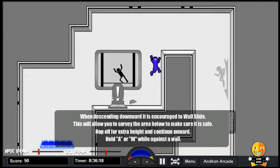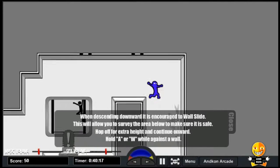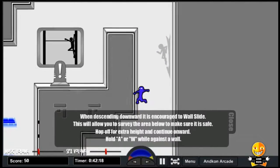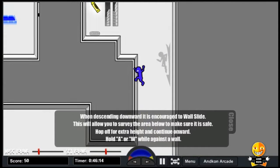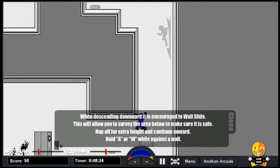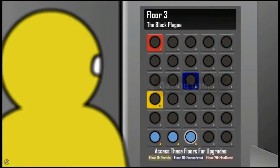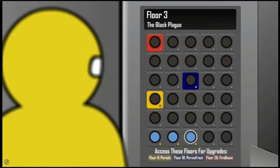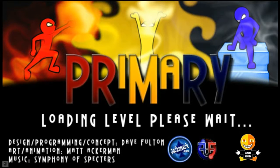When descending downward, it is encouraged to wall slide. This will allow you to survey the area below to make sure it's safe. Hop off for extra height and continue onward. I am planning to get to the yellow, at most.